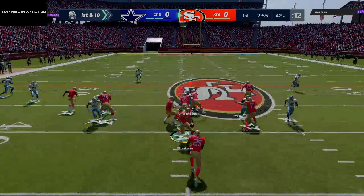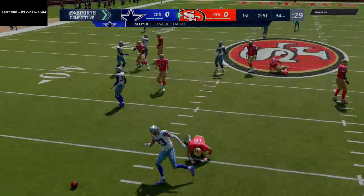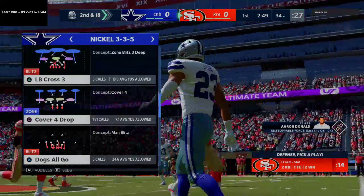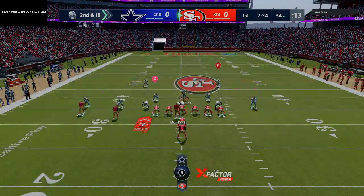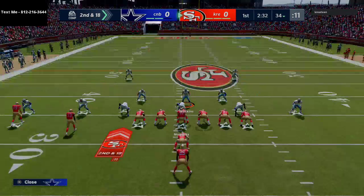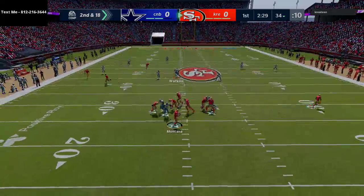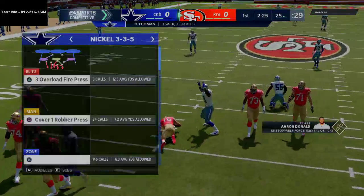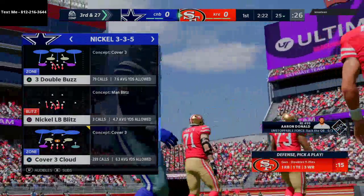He's obviously showing a desire to run the ball a little bit, so we're kind of coming down in that nickel 35 wide. What I love about the 4-6 is that it gets the best personnel possible on the field at one time. I'm gonna go with a little bit more middle field coverage because he's shown interest in throwing over the middle. In my opinion this is the best way — the best abilities for defense — especially if you're running the nickel 335.